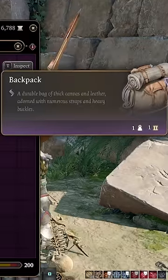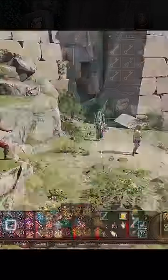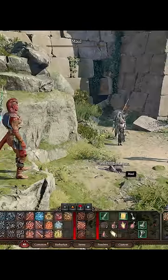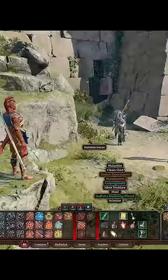Backpack. Now the backpack might seem like it's just an item to store and organize items, but you can also throw your backpack, which deals light damage. More importantly, if you throw it far enough, it breaks open and drops everything that was inside where you threw it.